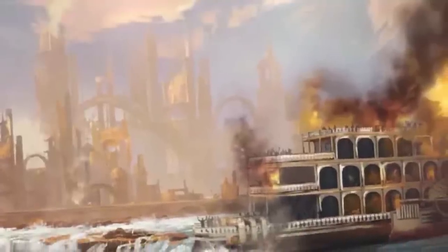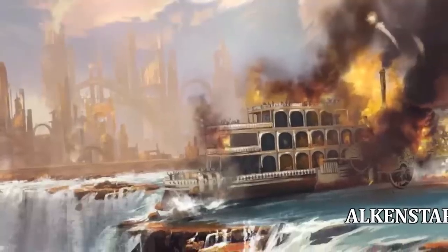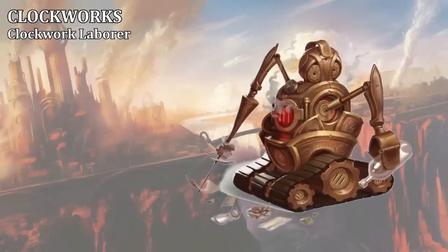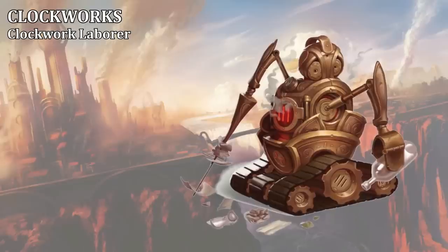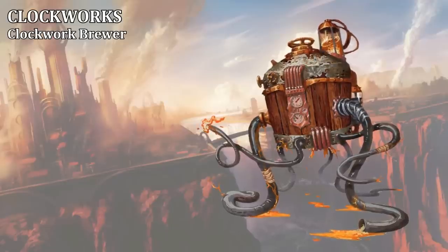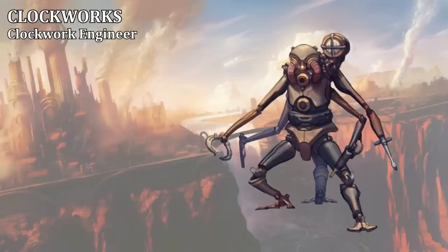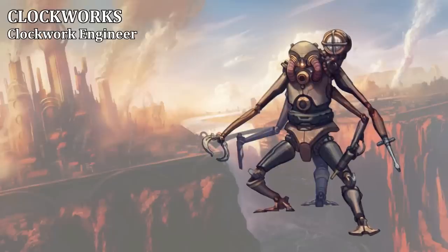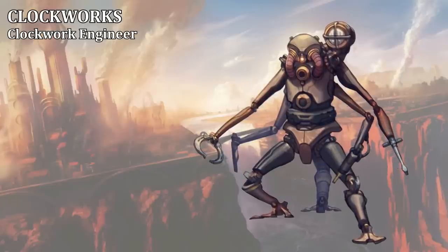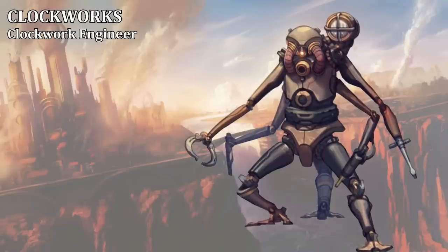In the Inner Sea region, clockwork creations are most common in and around the city of Alkenstar, which has really embraced and pioneered this kind of technology. Alkenstar makes use of clockwork the way that Geb has long made use of the mindless dead, performing menial labor and automating much of their workforce. Clockwork laborers are very common, including clockwork agricultural workers, clockwork builders, clockwork cleaners, and even clockwork garbage disposers. Particularly entertaining is the clockwork brewer — the barkeeper's best friend — autonomously pouring fresh-brewed ale to Alkenstar's many tavern patrons. There are even clockworks used to maintain other clockworks, and clockworks building clockworks is part of the reason that Alkenstar, a relatively young nation, was able to automate so quickly and efficiently.